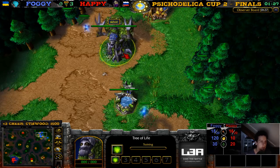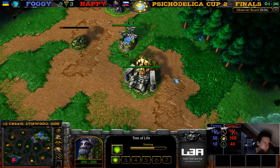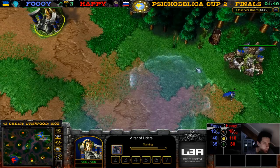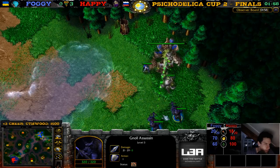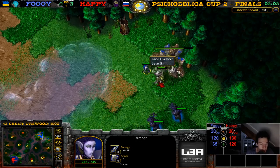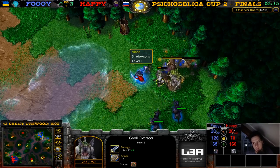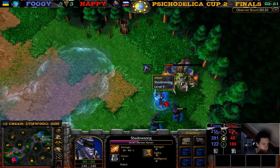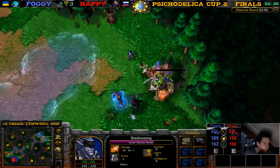Last game — if Happy wins right? Yeah it's 3-0 for Happy so he has match point. All he needs to do is win this map and he wins this tournament — 50 dollars and Foggy will win 20 dollars. Here's a Demon Hunter — no Warden on this map. The Ancient of War is going to eat a tree. The Demon Hunter and the archer go for the no overseer. In theory it's still possible for Foggy to make a comeback — imagine if Foggy wins the next four games in a row! Imagine how hype that would be. The assassin going down — does he pick up the Tome of Strength? He picks it up.